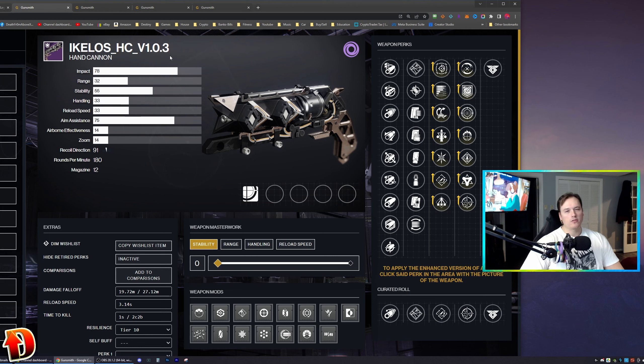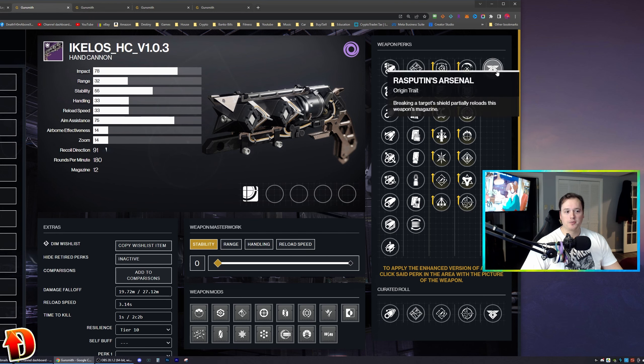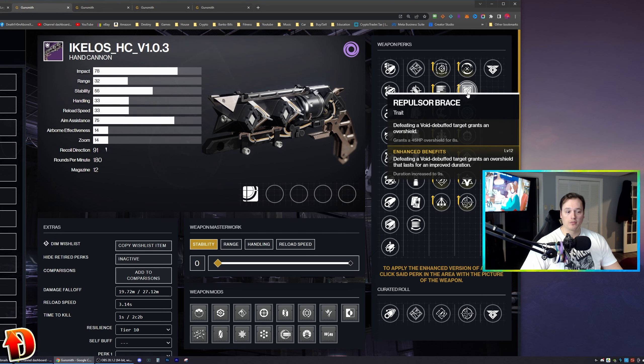These god rolls should be pretty spicy, so hit the like button and we'll begin. The Ikylos Hand Cannon — we're going to talk about some god rolls. It is a craftable weapon from Season of the Seraph. It came from the Warmind expansion first, then you could get it in Season of Arrivals, and now you can get it in Season of the Seraph. It's updated. It has Rasputin's Arsenal origin trait — breaking a target's shield partially reloads this weapon's magazine.